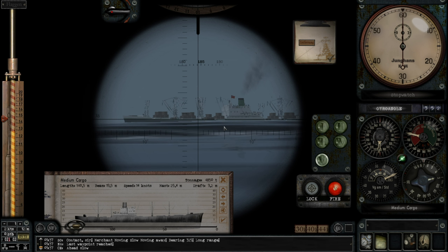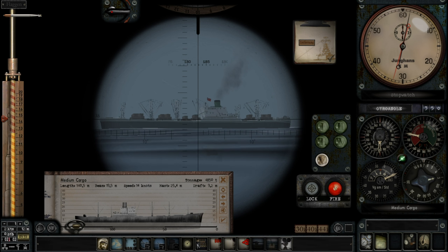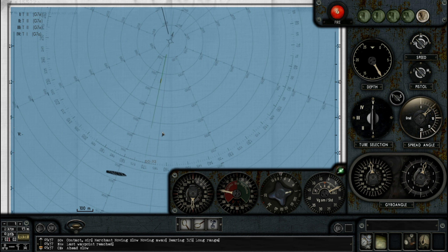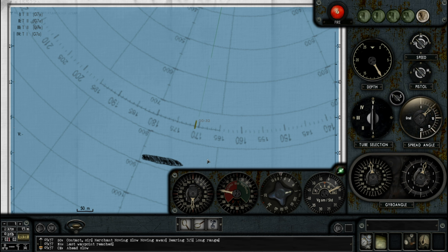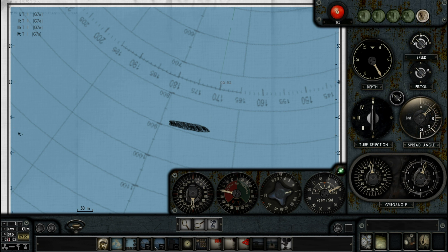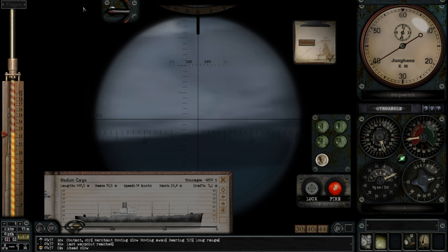I'm going to aim slightly ahead, just slightly, because I've got a feeling I've underestimated the speed. We'll fire about there. Tube 5 — loss. We didn't get the torpedo away message. That makes me nervous. Oh dear, oh dear. I hope I've set that right. I may have overestimated the speed. Yeah, I think I've overestimated the speed. That is extremely annoying. We might just clip her nose.